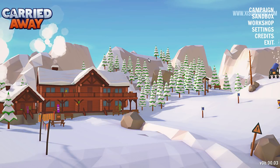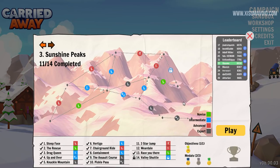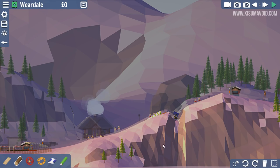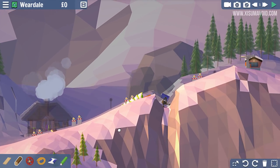Welcome back to another episode of Carried Away, and there are only three levels to go. One of those levels is locked and the other two are good to play - one's a drag lift, one's a ski jump, and one's a gondola. A nice little bit of variety. I'm hoping to finish it all in this episode. Last episode we had some really tricky levels.